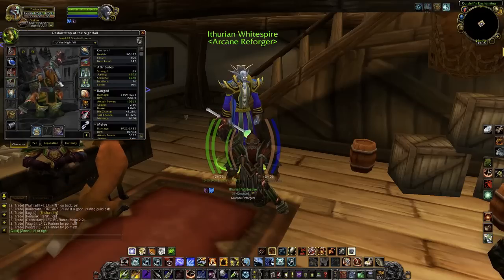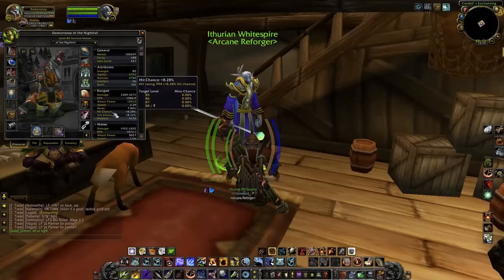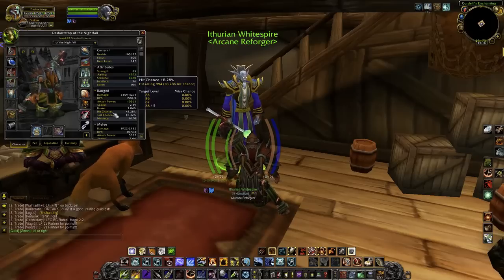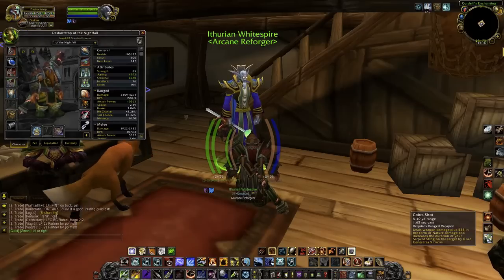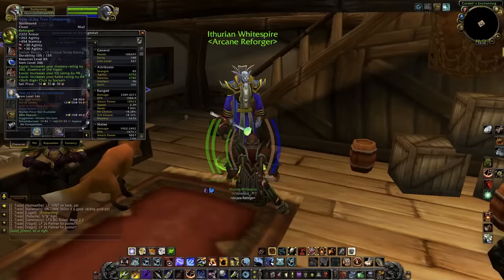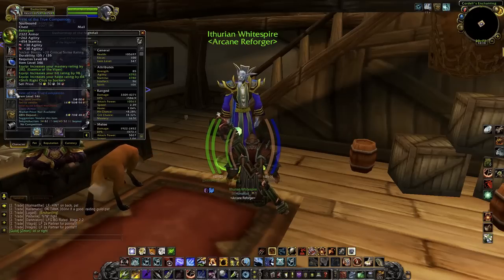Because I have so much hit — if I hadn't reforged any of it, it would be at like 1,300 right now. So once you're way over that hit cap, what you're going to want to do is start working on what I call the haste cap. That is the cap to get your Cobra Shot under the 1.66 cast time. So you're going to want to reforge that extra hit into haste, which is really going to help you maximize your DPS and focus regen.